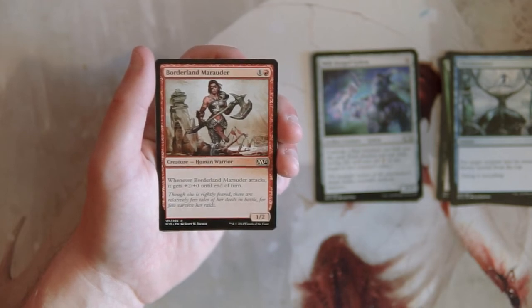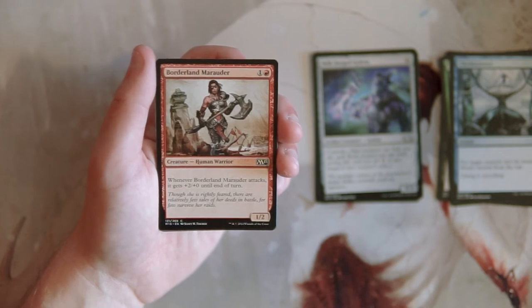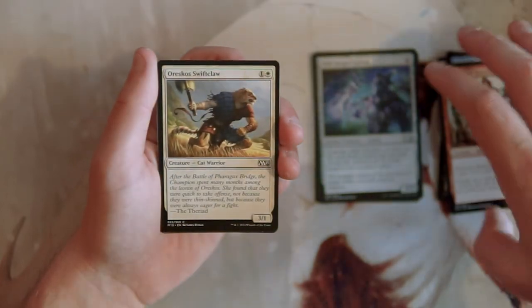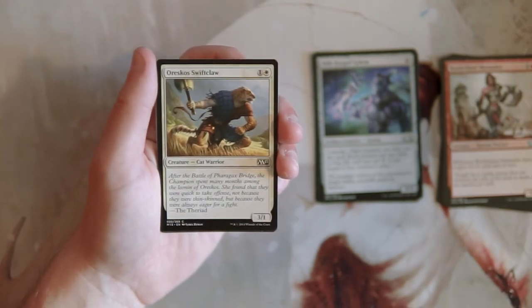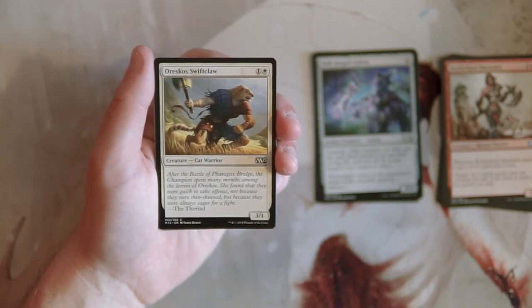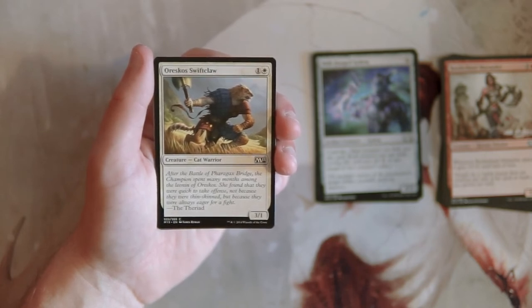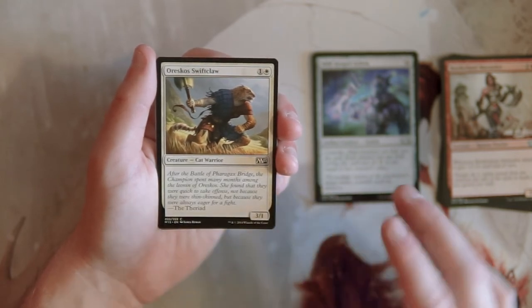Borderland Marauder is a 1/2 for one and a red — when it attacks it gets +2/+0 until end of turn. This is just a really good aggro card, an above-average two-drop, definitely something I'd want in a red deck wins style build — not over the cards we already have, but quite good. Roc's Swift Claw is a 3/1 for one and a white, a vanilla creature. It's good for a two-drop since three power for two mana is pretty solid, but it dies really quickly. I'd probably want one or two copies but it doesn't beat what we've already got.